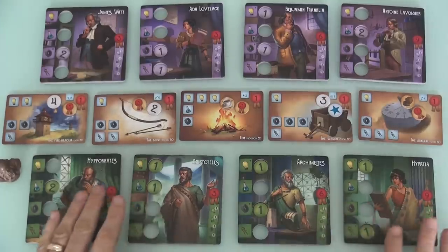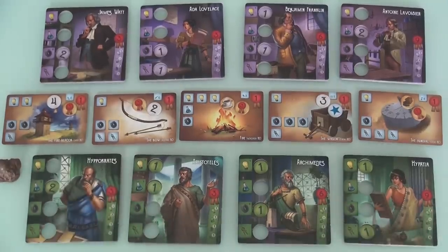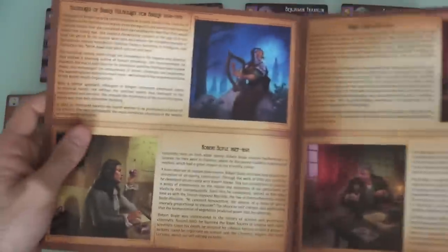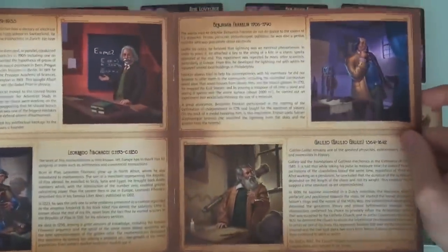Here at the beginning of the game, these teams of four have different strengths. I am the green player, and my team is Hippocrates, Aristotle, Archimedes, and Hypatia! If you don't know who Hypatia is — I certainly didn't — but the game comes with a biographical booklet telling us about the historical accomplishments of all of these great minds.